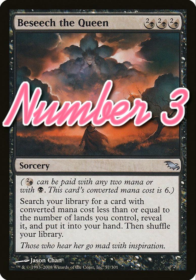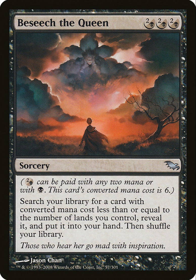Number 3: Beseech the Queen. I've just got to say I love the art on this card — it looks awesome, that figure looking up at the storm, I love it. Beseech the Queen is a black sorcery that costs 3 black, or you can pay 2 colorless for each of those black mana symbols. So you can either pay 6 colorless or you can pay 4 colorless and 1 black. It reads: search your library for a card with converted mana cost less than or equal to the number of lands you control, reveal it, put it into your hand, and then shuffle your library. It's a sorcery, not an instant, but it's still very good. You can use this to find a Necropotence on turn 3 in your mono black deck or any other cheeky card you can think of. As of now this card is about $3 to $4, so I think it's a good price — you should definitely pick up this card.